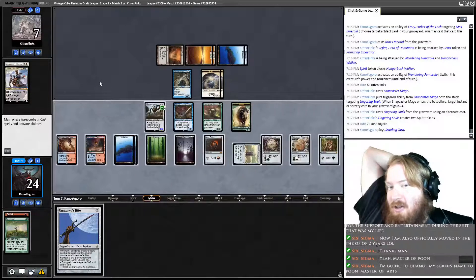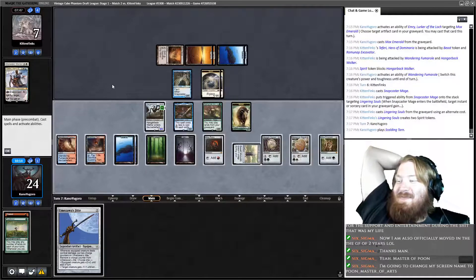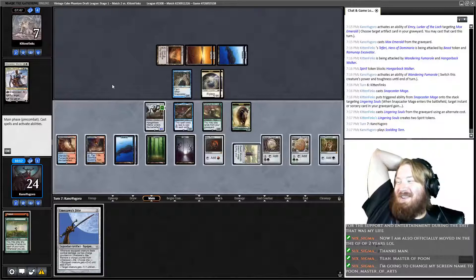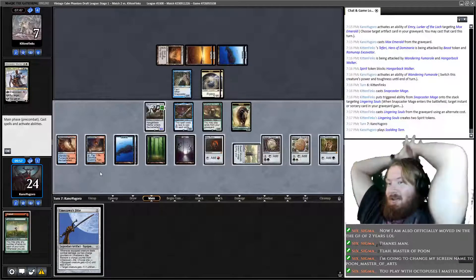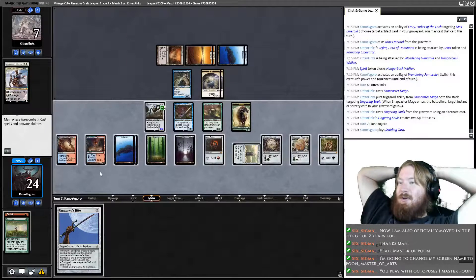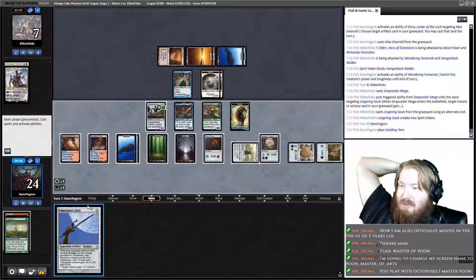Play Scalding Tarn. I don't think we fetched or anything yet to shuffle. Screen named to Poon Master — I cannot officially condone that, even if it is sorta funny to me. But you do you. Let me think here — is there a way we can just kill our opponent? We're definitely swinging out this turn, probably making this way harder than it needs to be. Play Jitte.